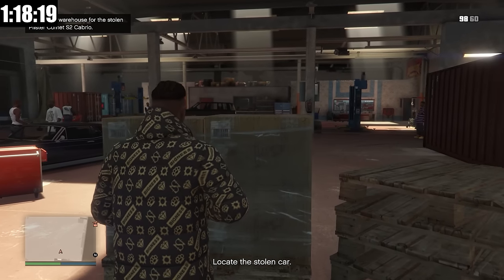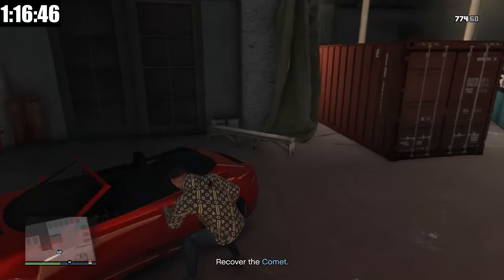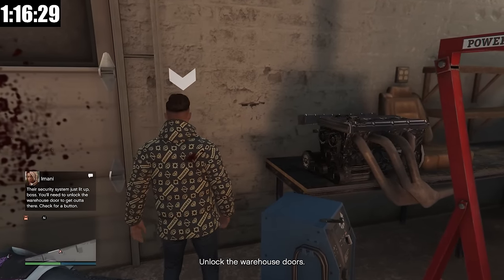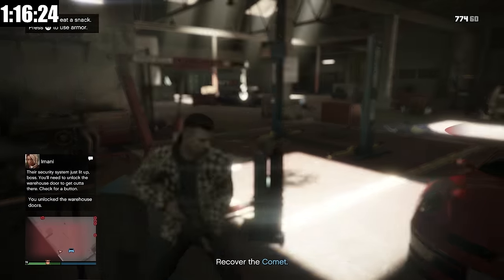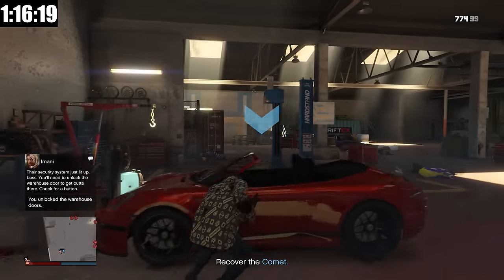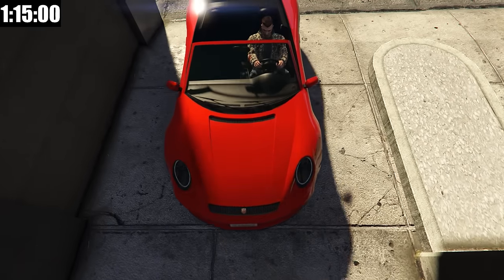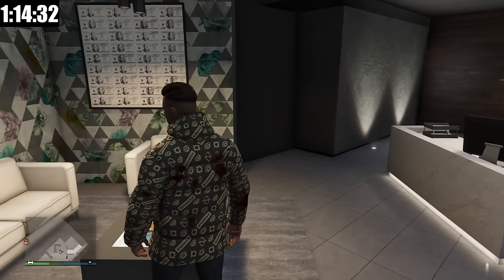I'm inside — I'm now going to take cover behind this crate and take out all of the enemies. We have the stolen car here — it is the Comet, what a beautiful car. Now to get out, I'm going to hit the warehouse door button, but as soon as I hit it there will be enemies swarming us everywhere, so I'm actually going to take them out first and then get in the car. And here we are back at the agency — that is the mission done.